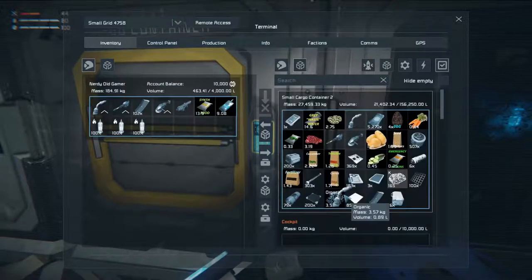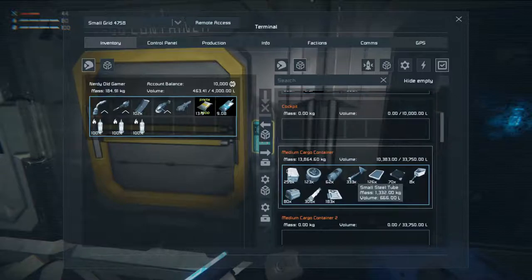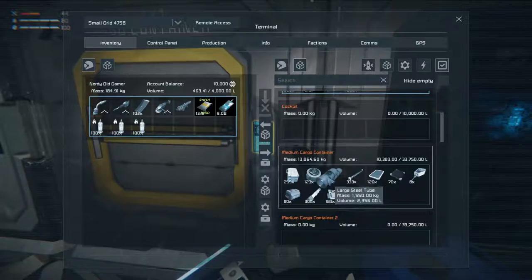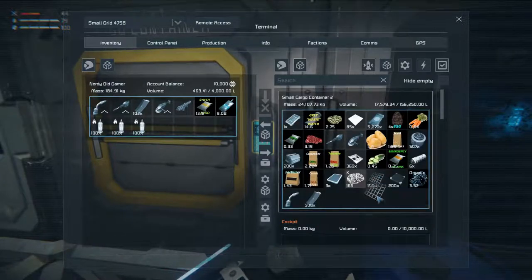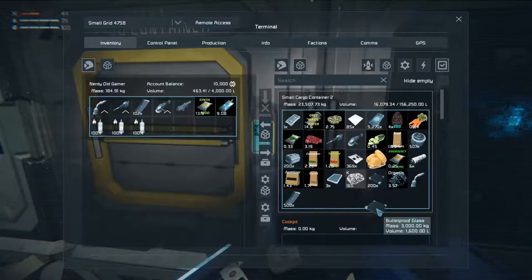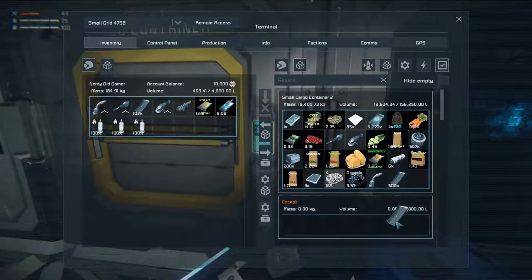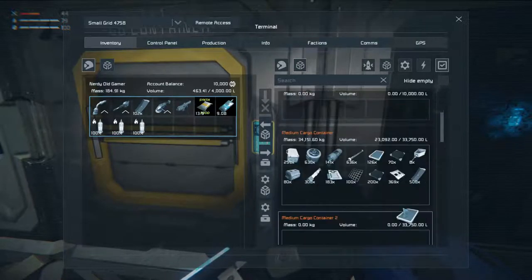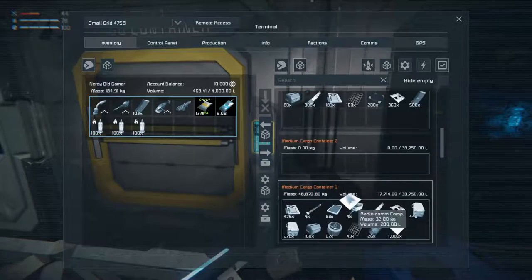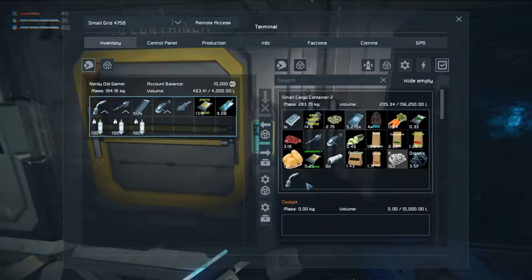And then we have all of these materials up here — not the carrots right now. Medium cargo container. I also made 500 magazines because I want to be prepared for getting attacked. Let's bring the magazines over as well — all these motors, more motors there, more displays, more steel plate, and more power cells. I think that's everything we need right now.